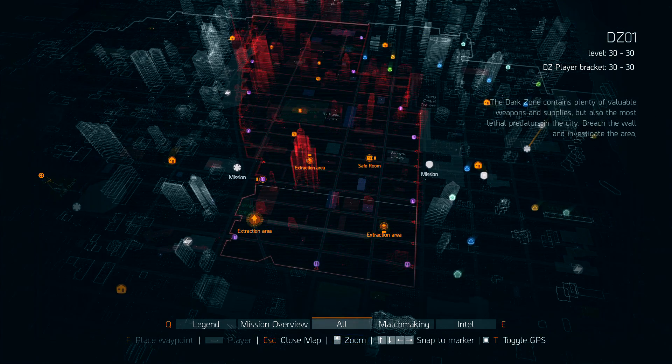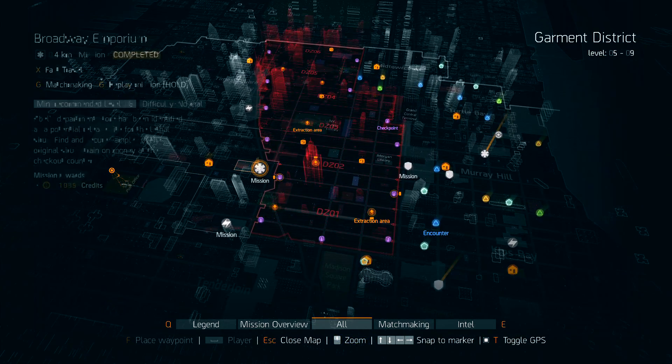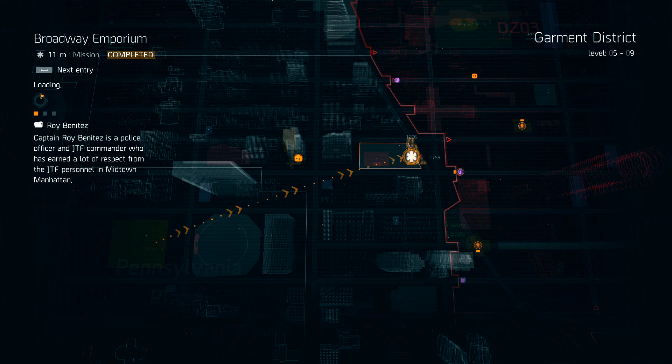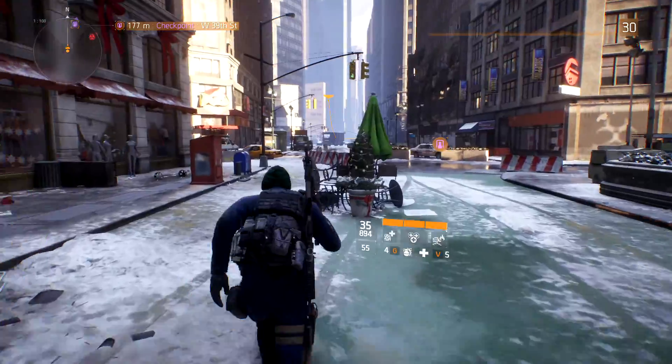Division tech is going to be used to build items from blueprints you get from the dark zone. Once you get to level 50 in the dark zone, you can go to a safe house and buy high-end blueprints with dark zone credits. What you want to keep doing is farm enemies in DZ 1 and 2 until you get the first few pieces of high-end gear, then move up into dark zone 3 and 4. Playing with a team gives you such a huge advantage in the dark zone.